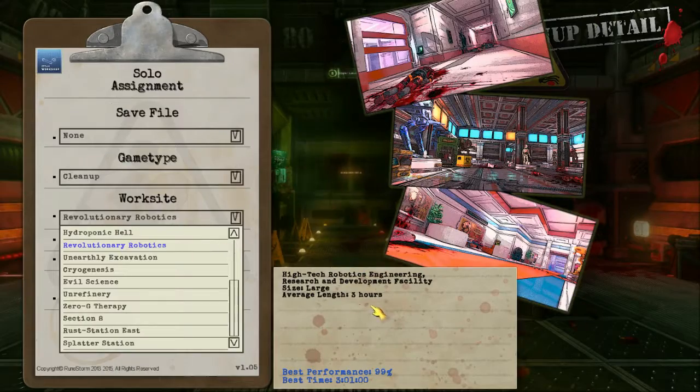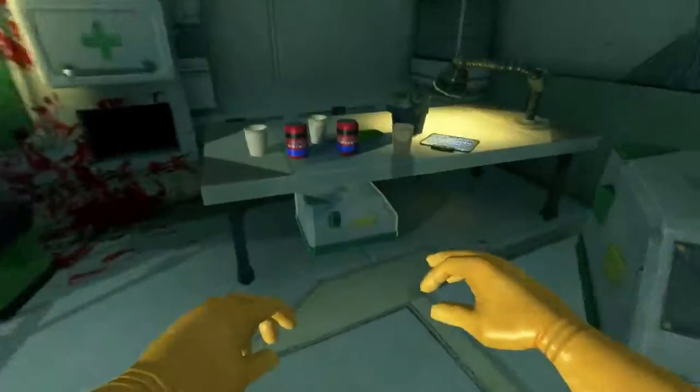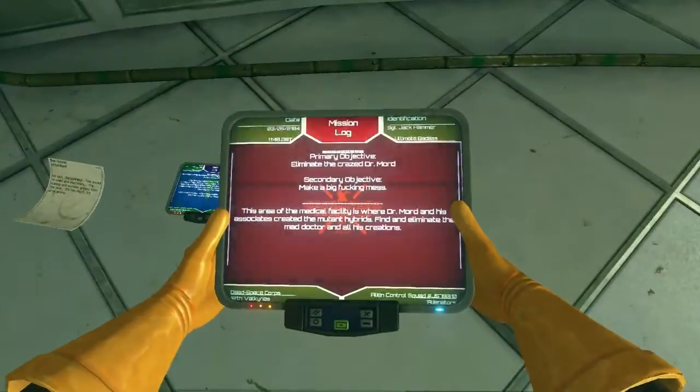Each map contains different messes based on what happened there. You can learn what happened on each map by finding notes, each note being from different people that worked there or were there at that time. These notes act as the story of the map and can allow you to determine what happened once you put them together.